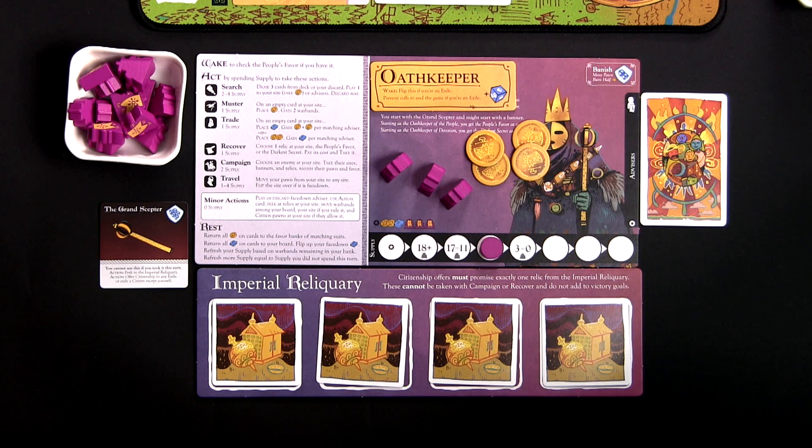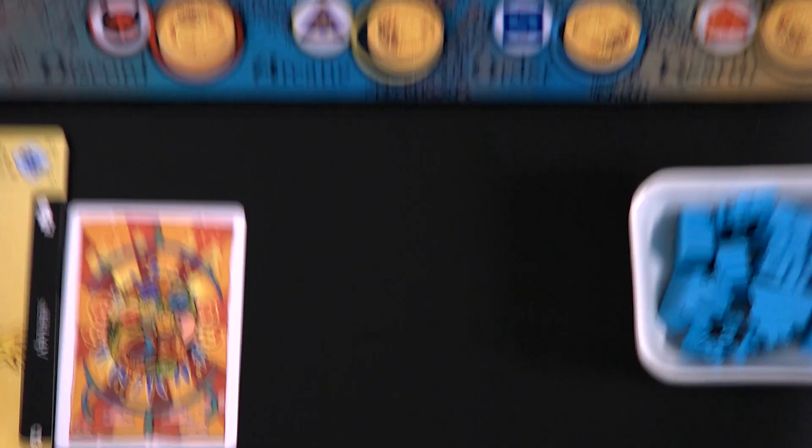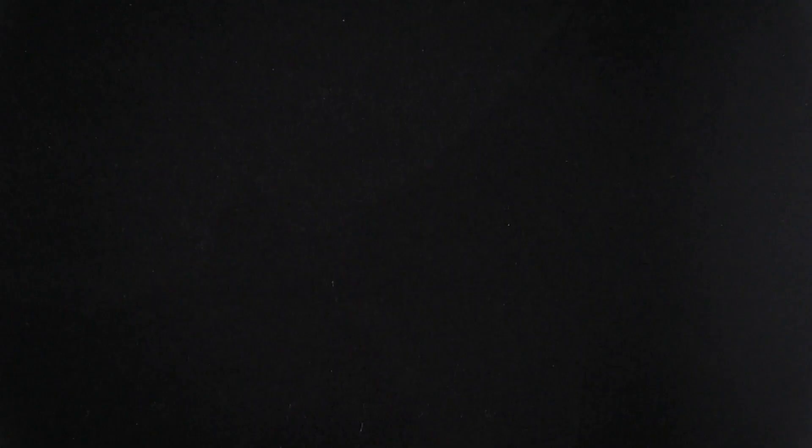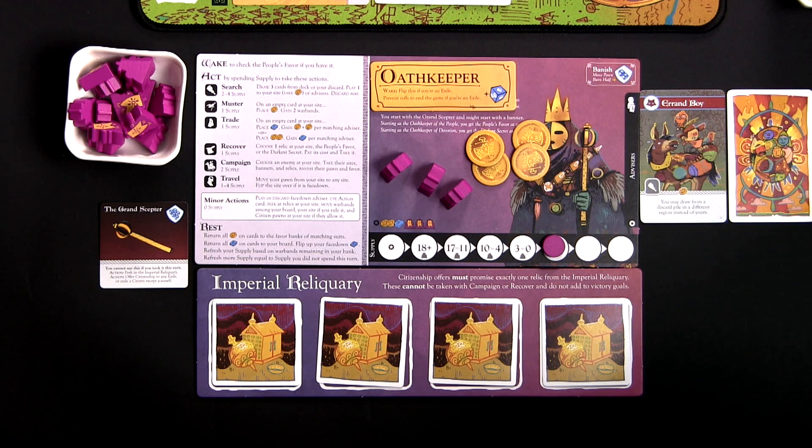Next the Chancellor takes another search action, moving the tracker marker two spaces to the right, and draws three cards from the world deck. The Chancellor decides to keep Arranboy and discard the other two cards. This time, instead of playing the card next to the site, the Chancellor plays Arranboy to its advisors face up next to the advisor card. With advisors, you can only have three cards, so right now the Chancellor has used two of the three spaces. When you play a card to your advisors, you don't get any favor like you do when playing to a site.